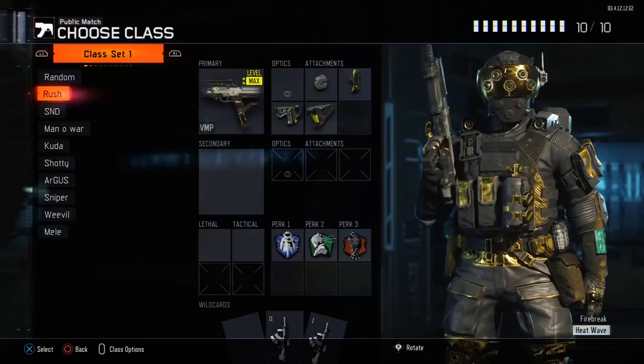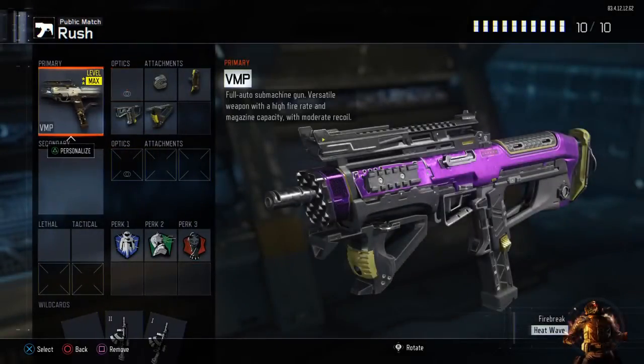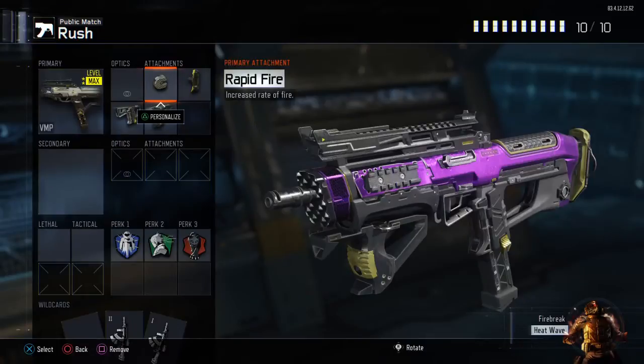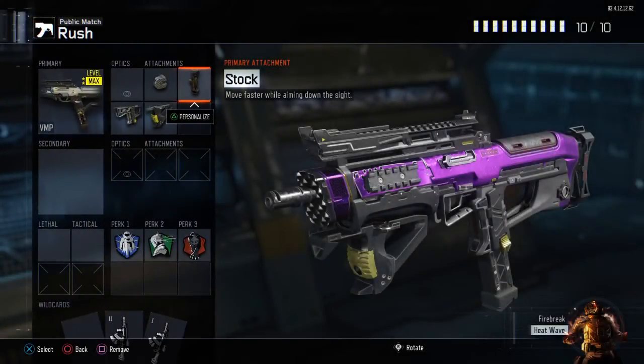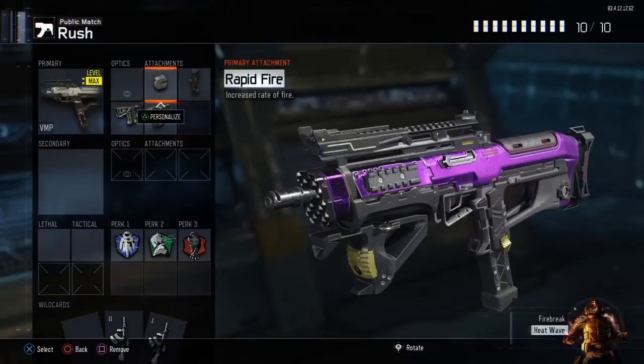My second class I call my rushing class, which I use for both Search and Destroy and TDM. It's a VMP with rapid fire, which makes it melt and feel way more powerful. I have stock on it because moving really fast can throw people off — they may not expect it on an SMG class. And I have grip because with rapid fire on it, grip helps control the kick.